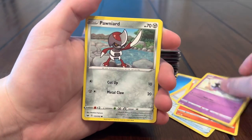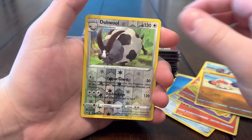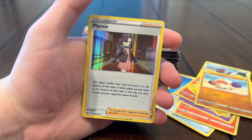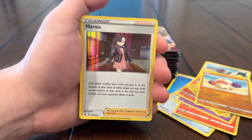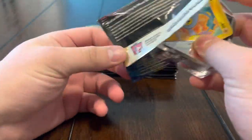Bead, Ralts, Gastly, Ponyta, Sizzlipede, Yamper, Clobbopus — reverse double, and oh, hollow Marnie! Alright, we'll take it! Next pack.